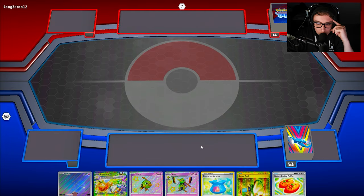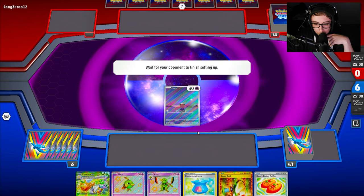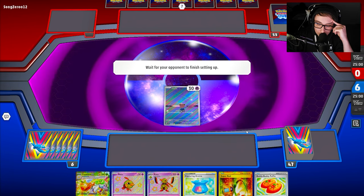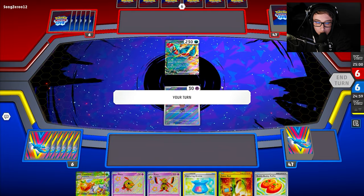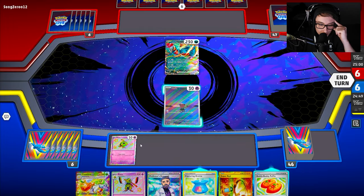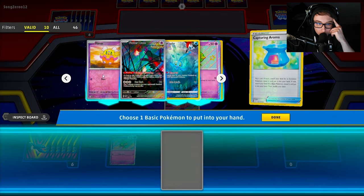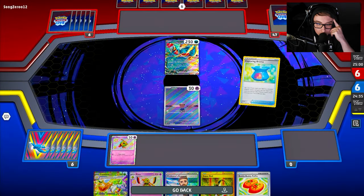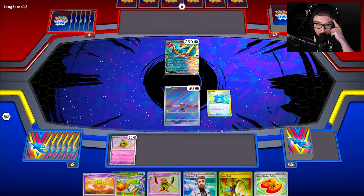Let's get into the first game with Espathra. I don't hate this start — we don't have a supporter, which blows, but we do have a decent setup. Depending on what my opponent is playing, I have the free retreat pivot into something I don't care about. It just sucks that I'm going to have to turn-two pass. My opponent is playing Roaring Moon, so they can take a knockout on pretty much anything. If I hit tails here, that's ideal — gives me the opportunity to grab another Basic.